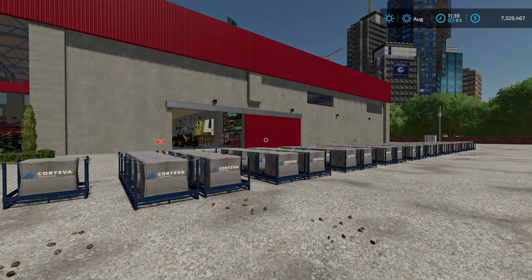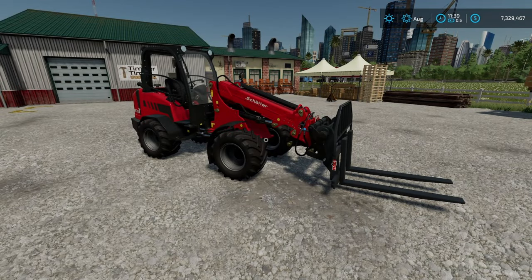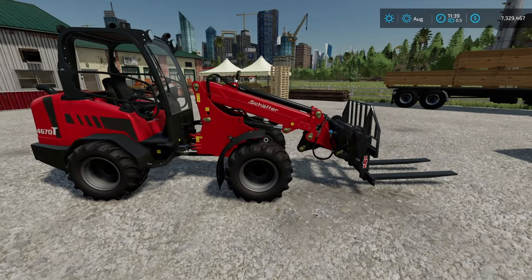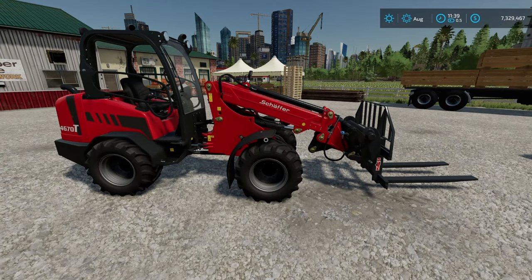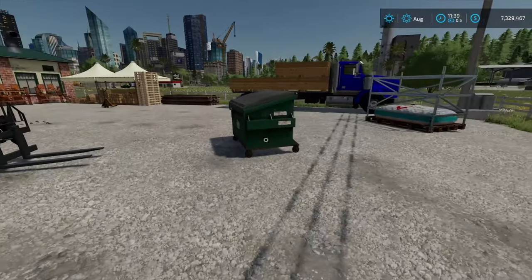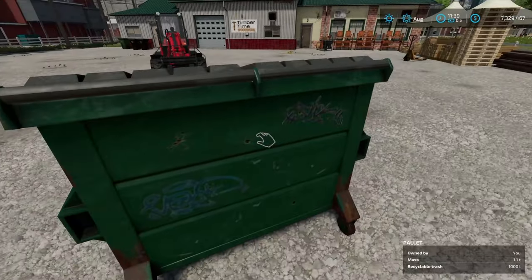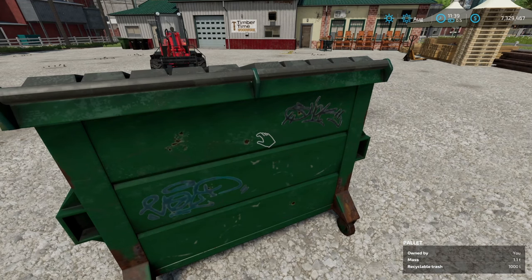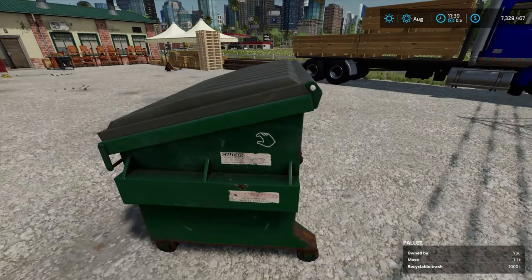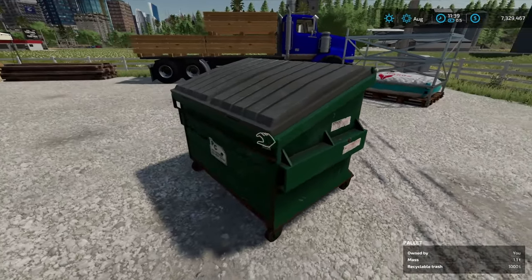I've got a solution for that and it's going to involve one of the first pieces of equipment that you own here on the map. This is the Schaefer — it's a really tiny little thing that is quite nimble but you're going to need it. Trust me, because you're going to go around and pick up a bunch of these. This right here is recyclable trash — it's a thousand liters and it weighs 1.1 ton.